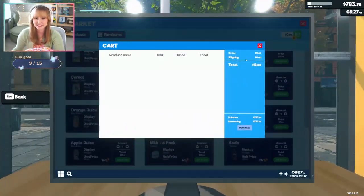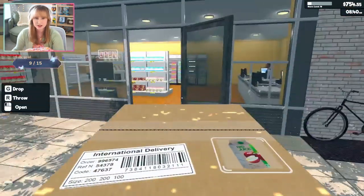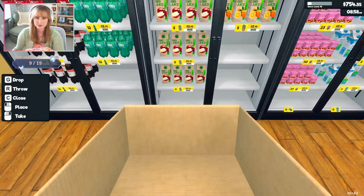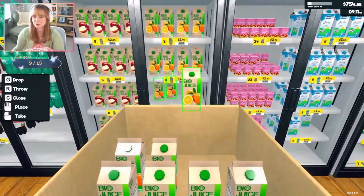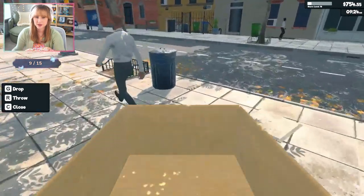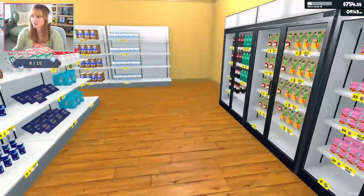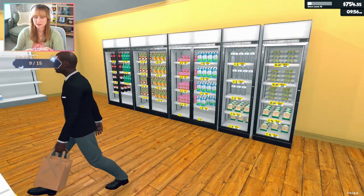Let me buy some more juice — apple juice. I want to fill up all of this. The only problem is when you do that, they also buy a lot more too. Our first customer is here! Hello sir. I don't know what to put here — what do y'all think I should put on this end? Should I just wait until I have more stuff?